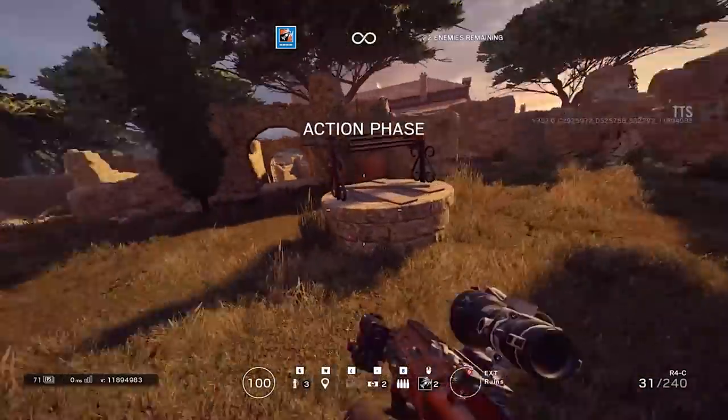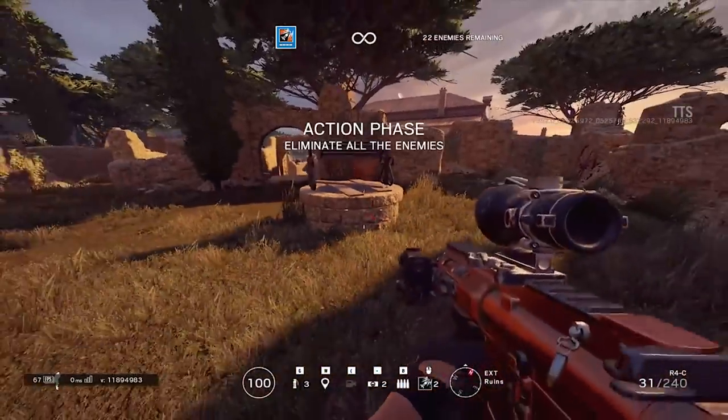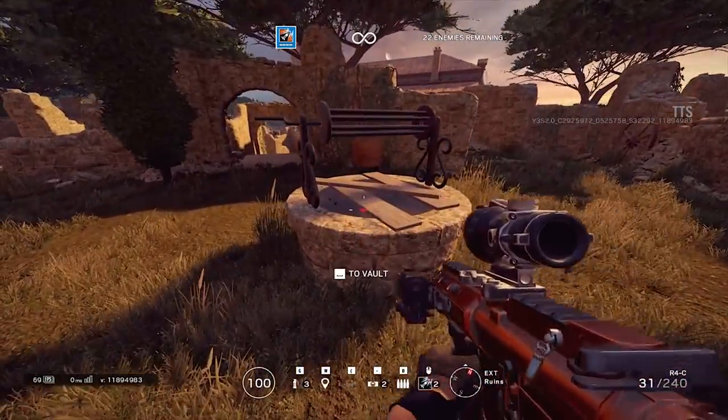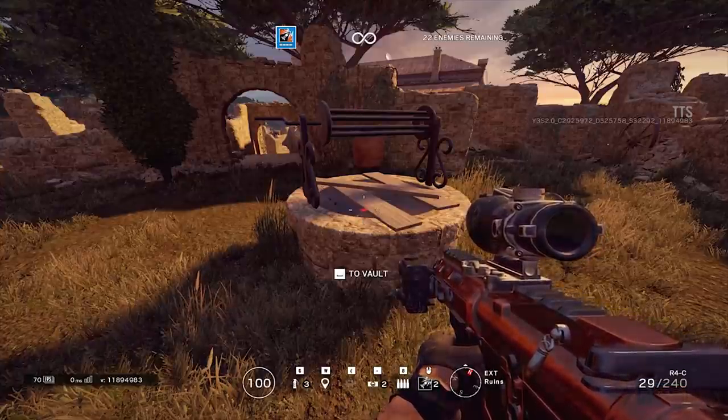In Rainbow Six Siege on the map Villa, players interacting with the well in the ruined spawn will hear a faint zombie scream. This is a reference to the Quarantine Zombies game mode briefly added to the game in the Chimera season.